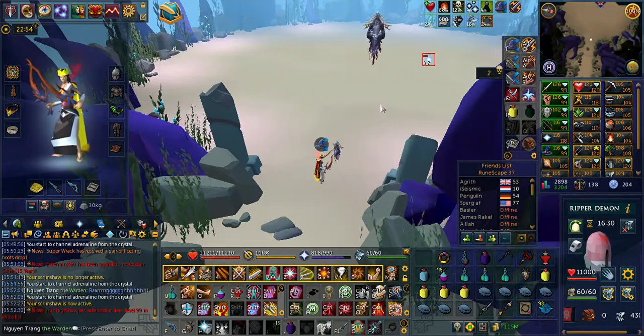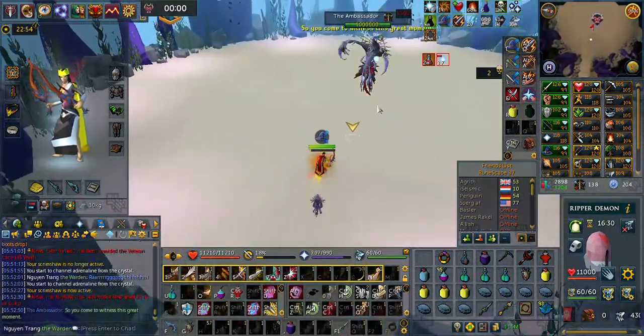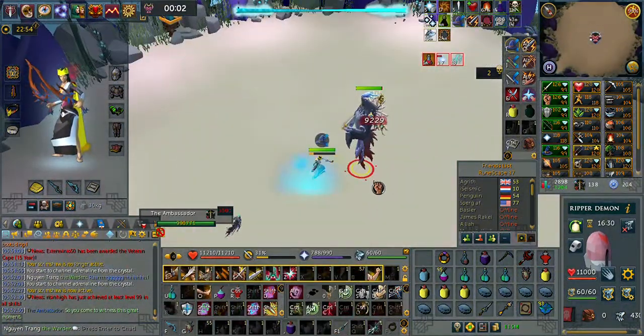To start things off, you need to use Devotion and Mage prayer for the starting fight, and then Zerk and the A-pad.